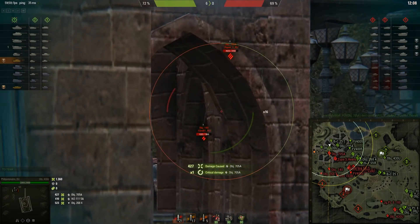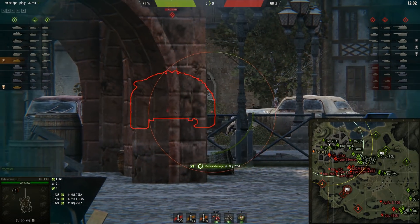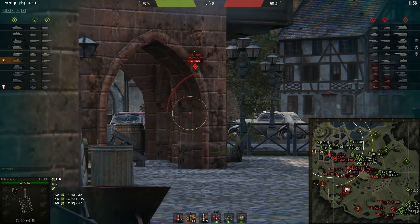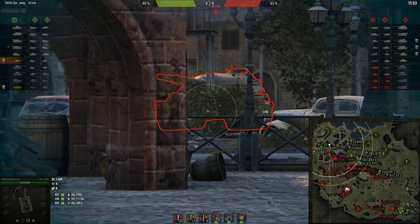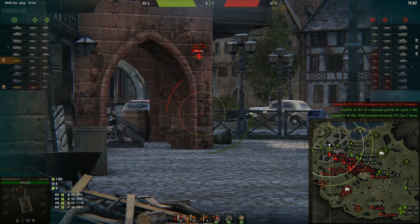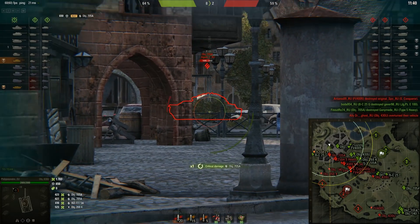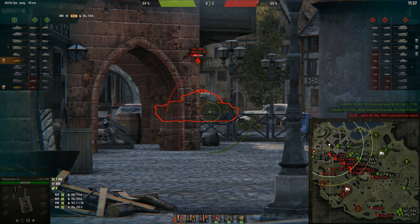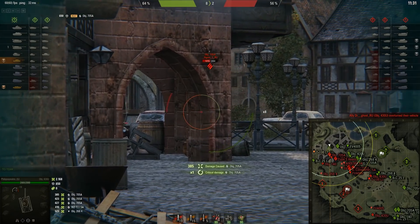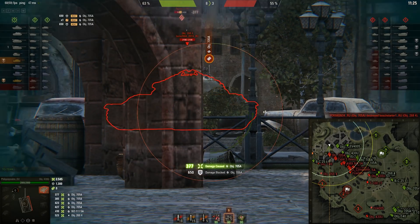This is about the 430U, not the 430. I'm sure the 430 will lead up to the 430U well so you understand how to play it. If we compare the Object 140 with the 430U: the Object 140 has 3,000 DPM — 320 alpha with a 6.3-second reload, no equipment. The Object 430U has 440 alpha, 9.78-second reload, and 2.7K DPM. So you only go down 300 DPM.